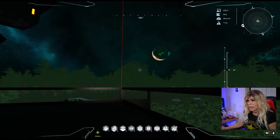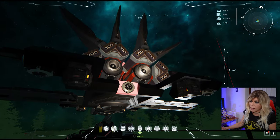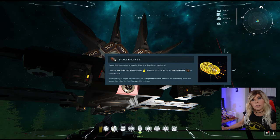On the back here you've got these orange cylinders, and those are my small space engines.